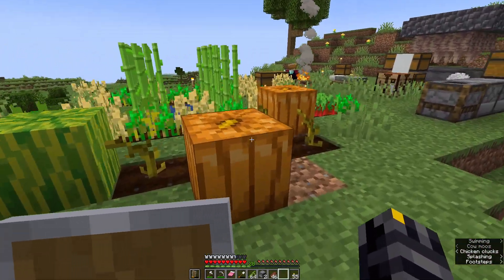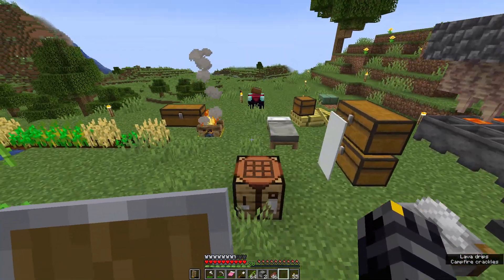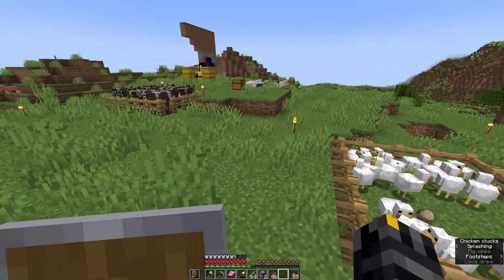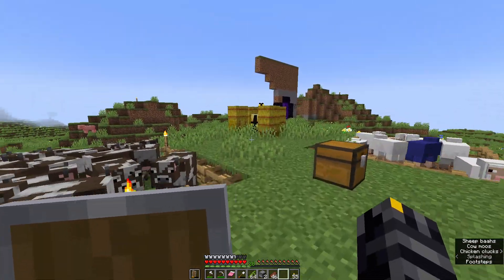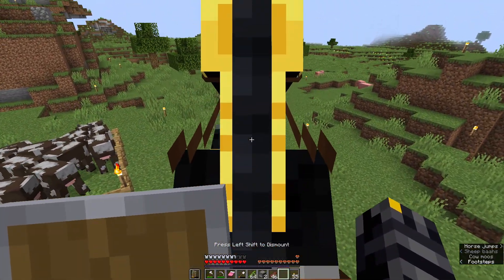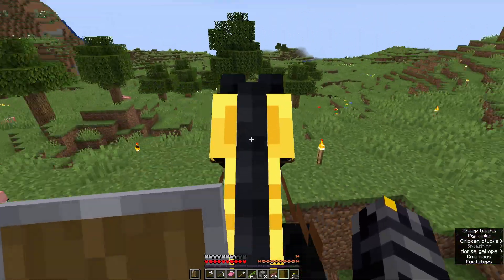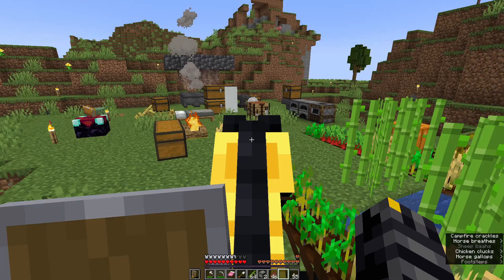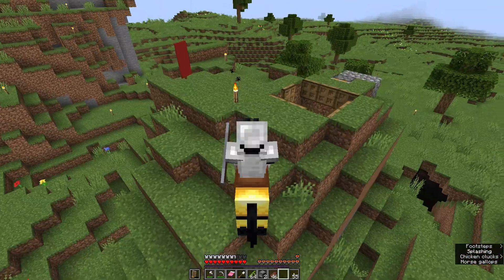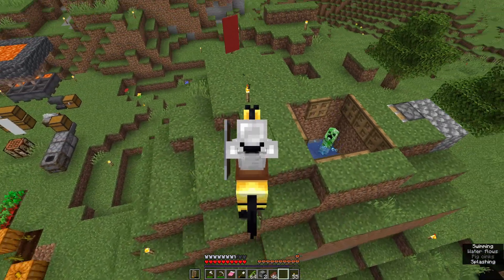Last time I had a little base up here, and in the previous episode we made the full nine blocks and linked up another portal. I found this horse over there — it can jump really high and as you can see it's pretty fast. Also got my little creeper over there with a pick to keep him company.